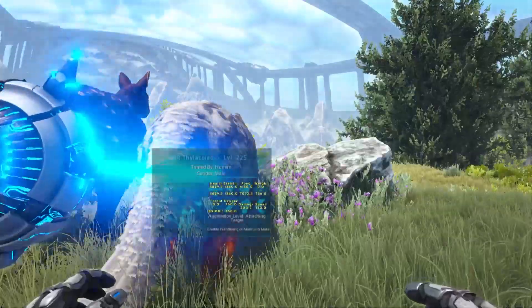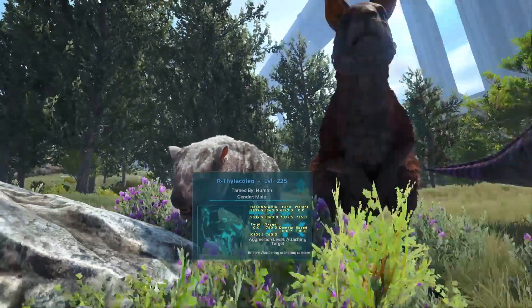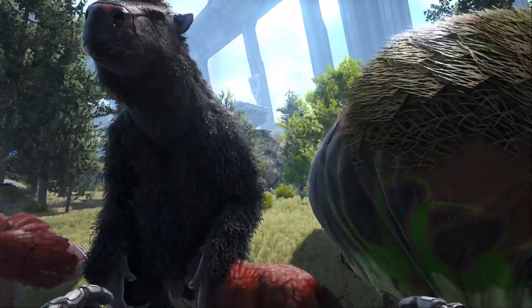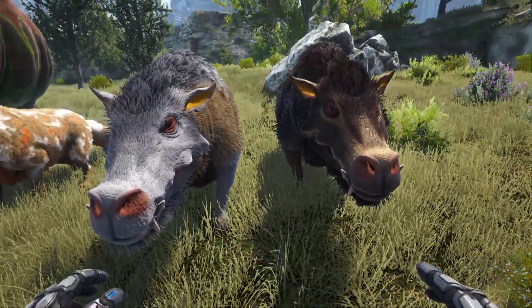And there are all the Eden variants of the creatures. So you can see here: the Thylacoleo, the Procoptedon, the Parasaur, the Snow Owl, the Megatherium, the Gasbag, the Equus, the Direwolf, and the Dadeon.